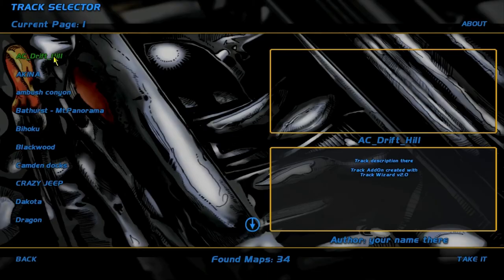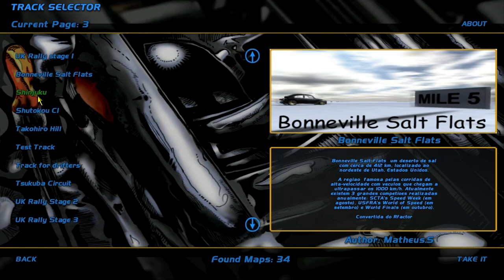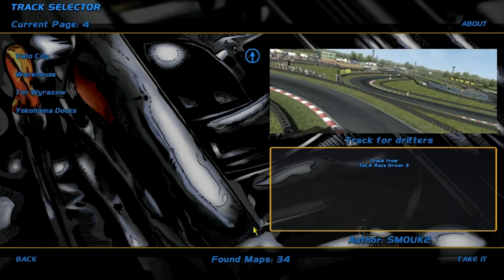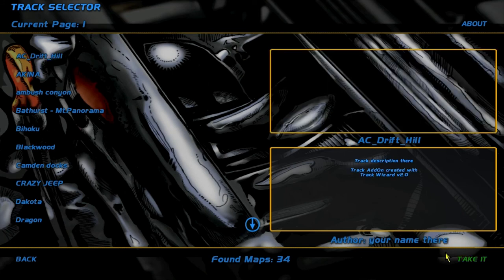He wanted me to go on AC Drift Kill, I'm pretty sure that's specifically what he was requesting. There's also salt flats, Shinjuku, and a lot of other places — attack a hero hill... there are a lot of maps here. But I'm pretty sure he wanted me to try AC Drift Kill, so let's try that.